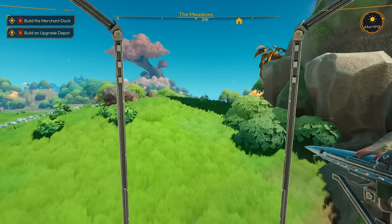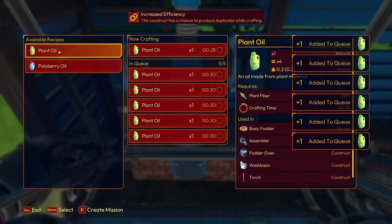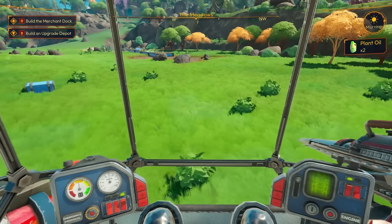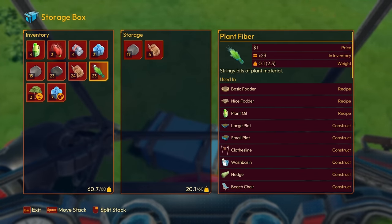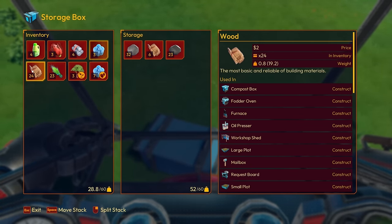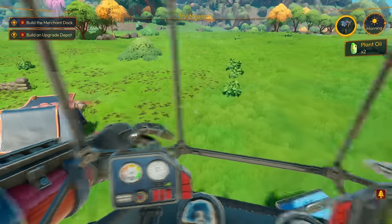First thing I'm going to do is queue up as much plant oil as I can. Probably need to get some more oil makers going honestly, but we've got one so that's fine for now. Let's open this chest and throw in everything that weighs a lot.